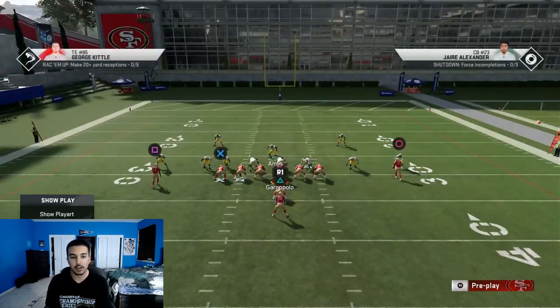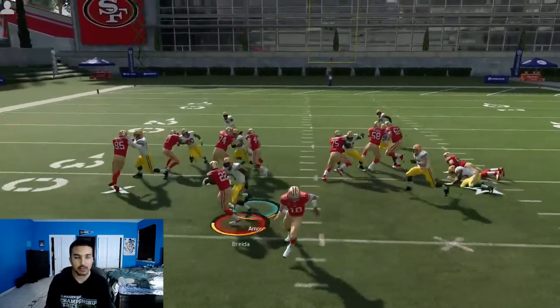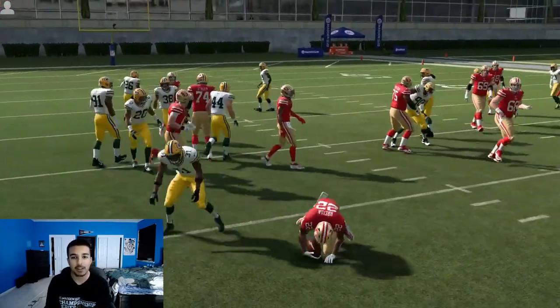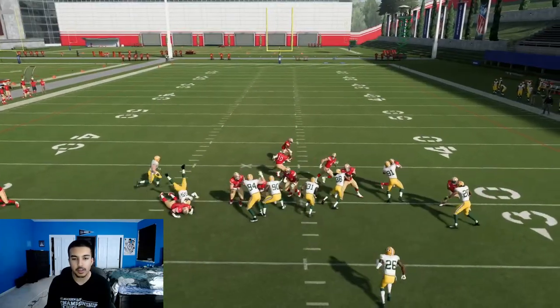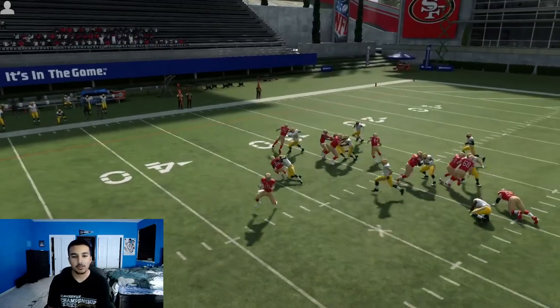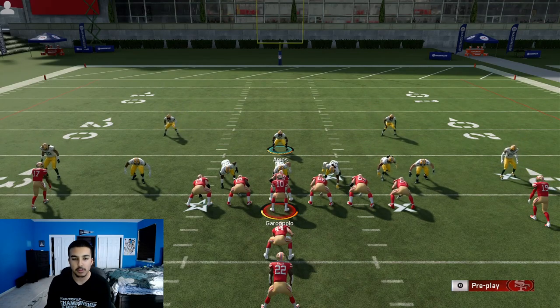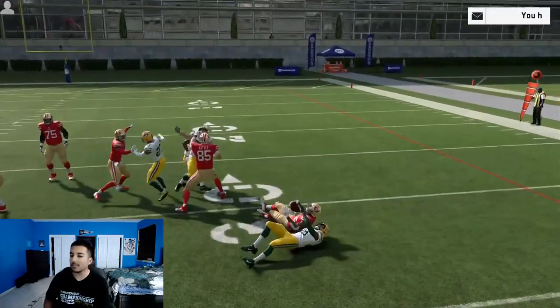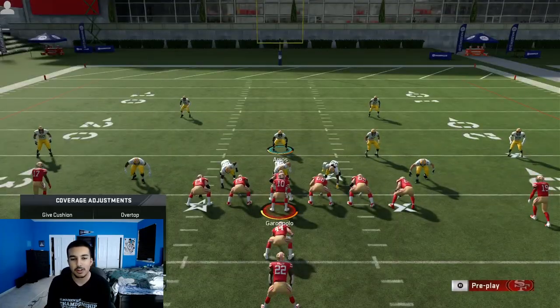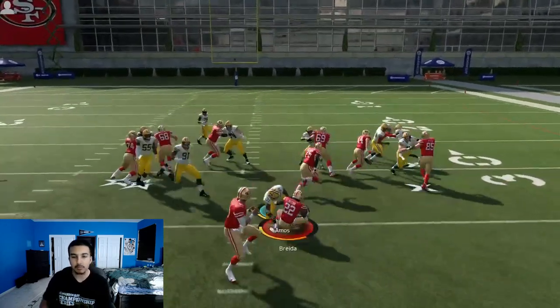Same setup — spy both safeties. Get your user positioned right at the edge of the d-lineman's hip and shoot the gap between the left tackle and left guard. That goes for both sides. Shoot in right there and it's really nice. You definitely have to practice this — it won't be great the first few times, but the more you do it the better you'll get. Press, pinch, crash d-line down, blitz all linebackers, contain, spy both safeties — that's it. This is primarily run defense, not pass defense, so mix in your adjustments.